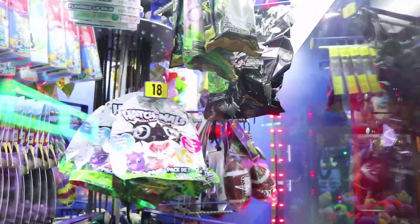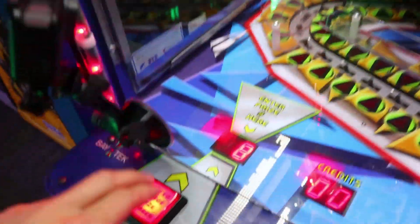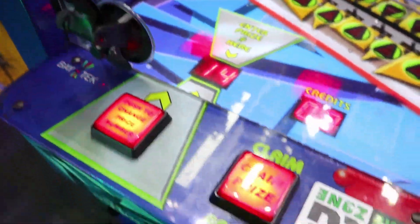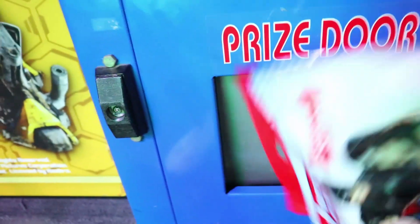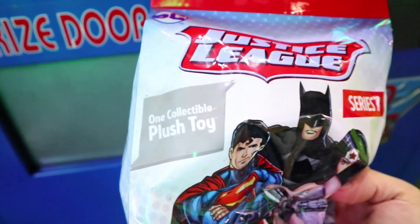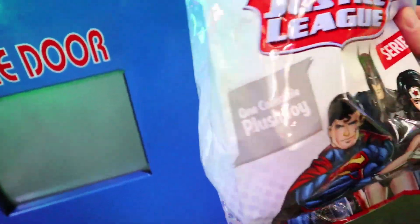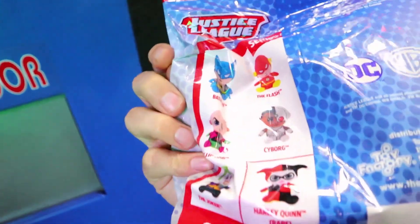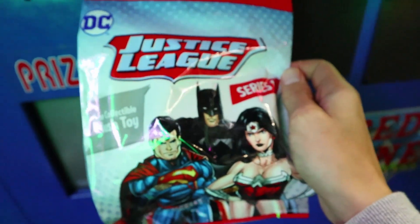That is number 14. So what you do is you hit the number right here - 14 - then you hit claim prize and it'll stop and vend that prize. And there you go, there's your prize. So there's one collectible plush toy inside - series one. It's DC Justice League, so you can get any one of these. Stay to the end guys, we're gonna open it up and see what's inside. Maybe it's a million dollars.